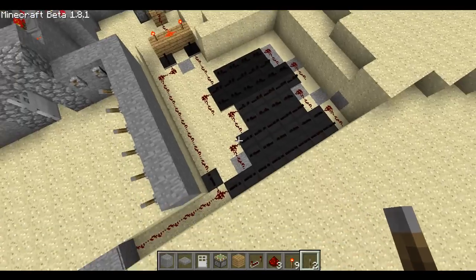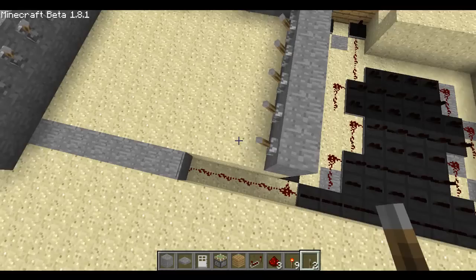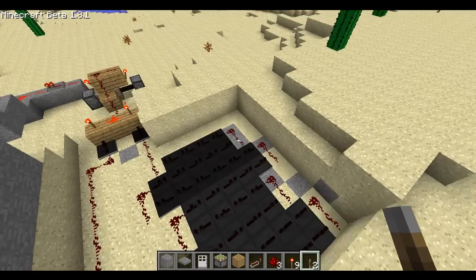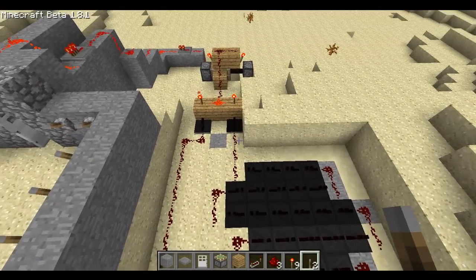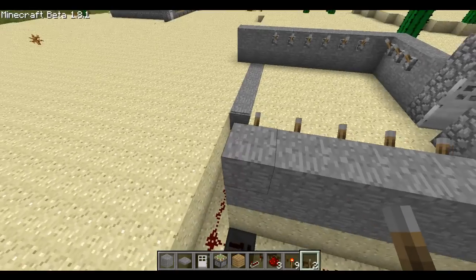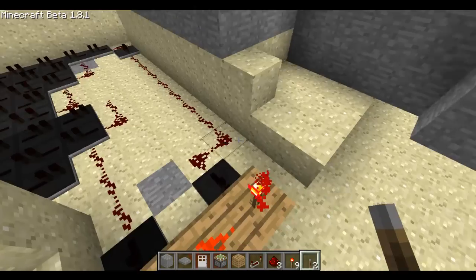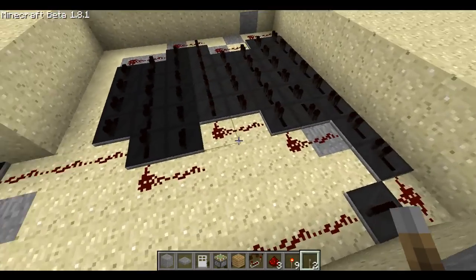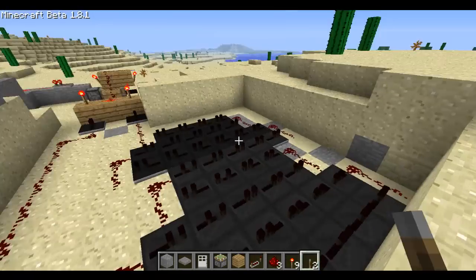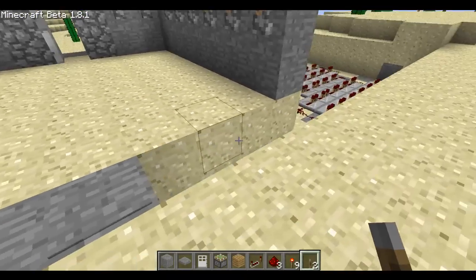Basically what that means is: if you set this for a minute, you stand on the pressure plate, it counts one minute, and by the time the minute is over it signals the AND gate. If you're still standing on it — which is the direct line — it will go through the AND gate, meaning yes, you're standing on it at the minute mark.